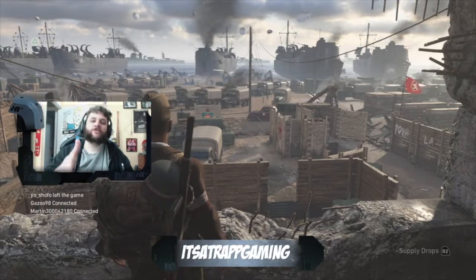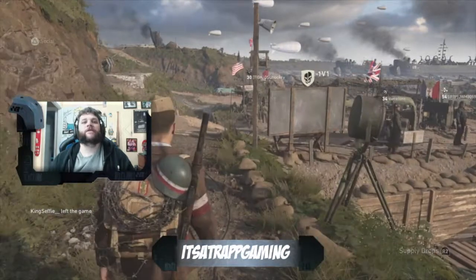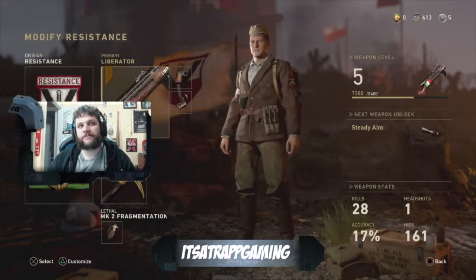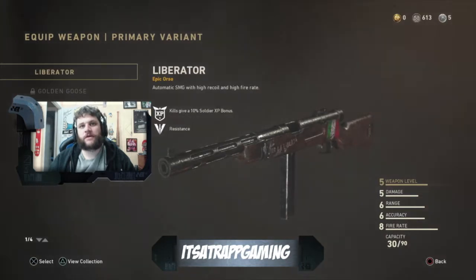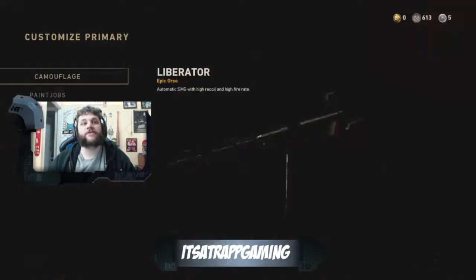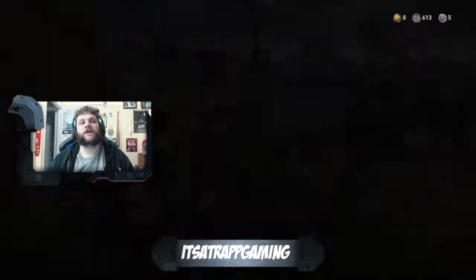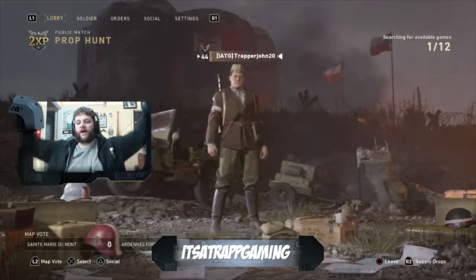Alright, as you can see, we're trying out a new screen here. So here we are — we got the brand new, this just came out the other day, the Liberator. It is the Orso. For you guys to see, it actually has the engravings on it. This is all part of the Resistance DLC that is out right now. Some very cool stuff, along with the brand new Resistance class.